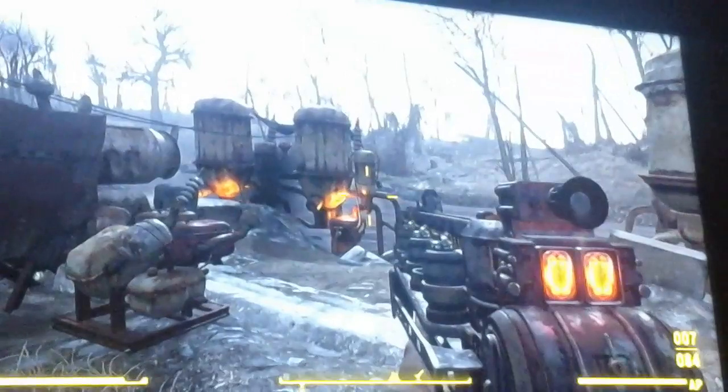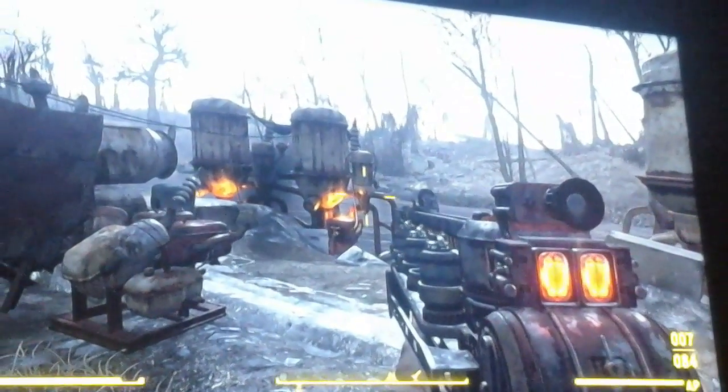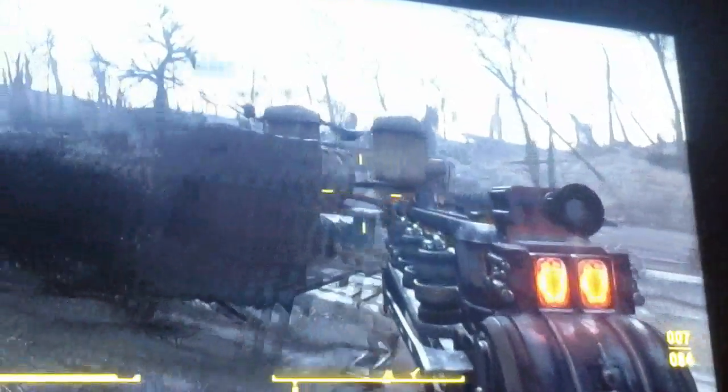After you do that, you can go sit down in a chair or on a bed, press wait, and wait about four days — you'll have about a hundred purified waters. Then you can go to Diamond City Market or somewhere to sell it all. It's really easy.